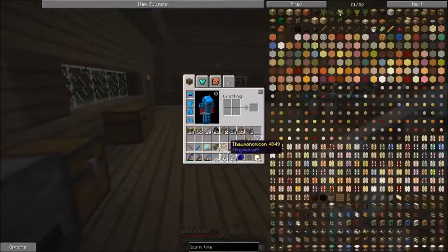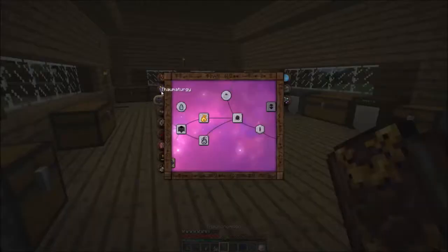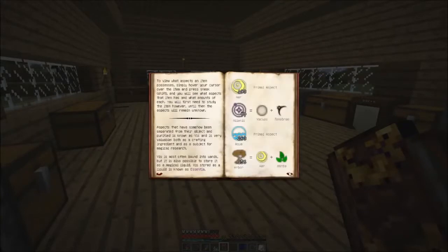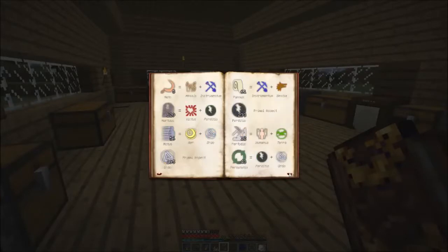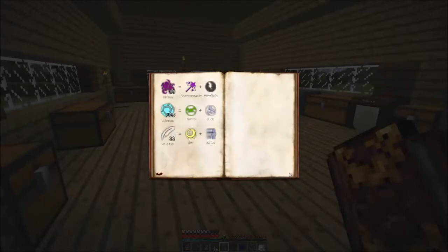We're going to need a warded jar for every aspect that there is. Let's see — 4, 8, 12, 16, 20, 24, 28, 32, 36, 40, 44, 48, 52, 53, 54, 55. That seems like it might be right.